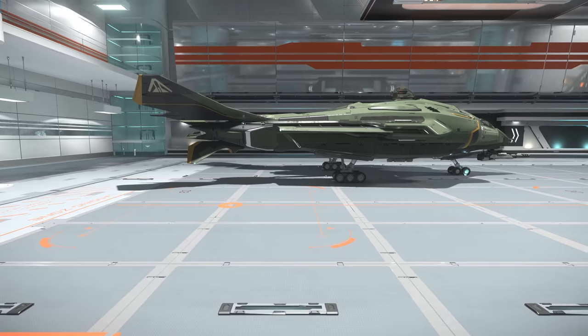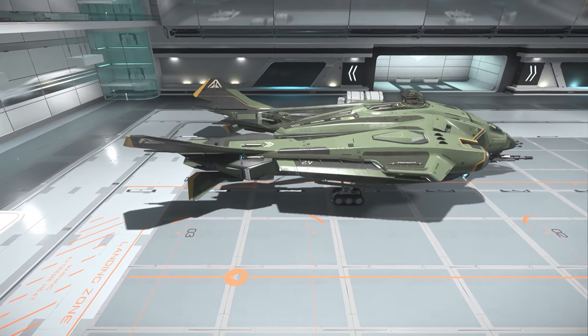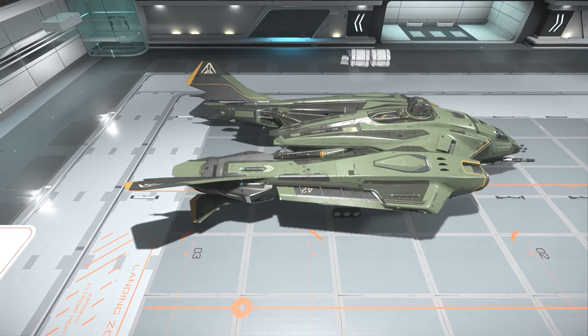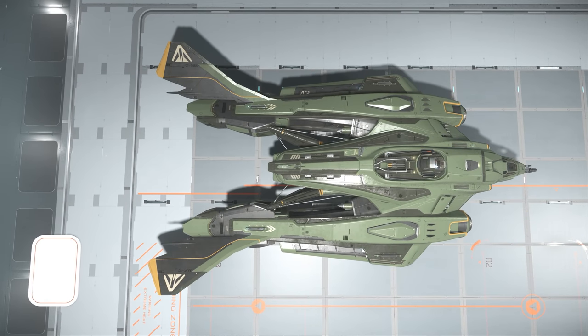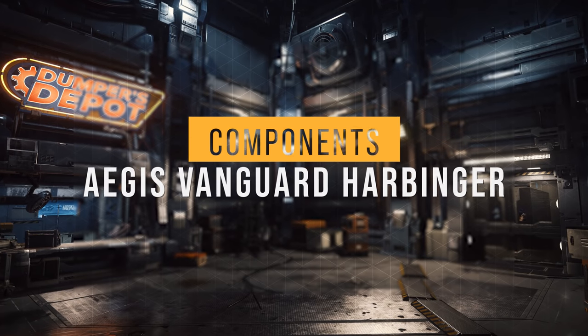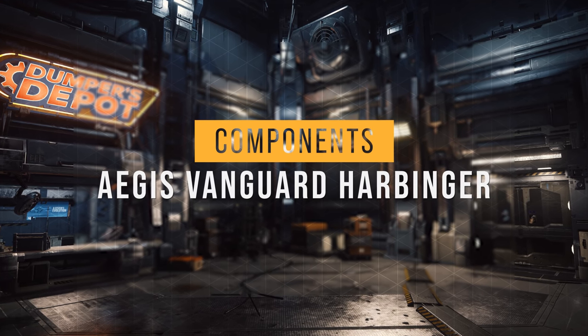The Aegis A3 Vanguard Harbinger is the UEE's standard fighter bomber, converting the standard Warden model escape pod into a potent bomb bay — and we're going to use that big bomb bay to send some crime stat evildoers off to Klesher. I'll also briefly cover stealth. Now that we understand the objective of this build, let's take a look at its components.